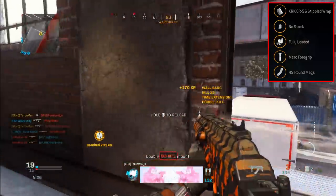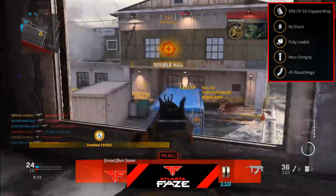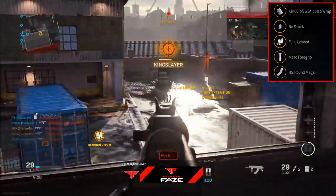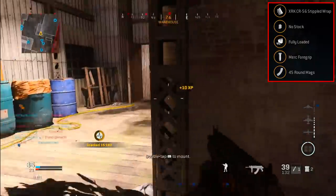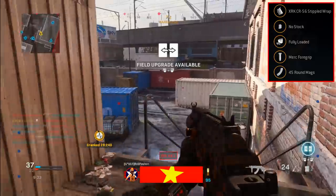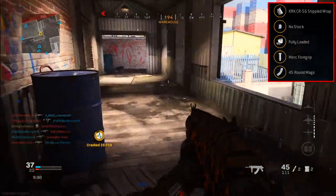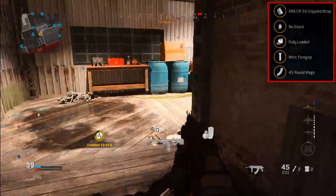For the first attachment, we're going to be using the Merc Foregrip as the underbarrel. This one's going to give us some good recoil control as well as hipfire accuracy. That added bonus of hipfire accuracy is the main reason I'm choosing the Merc Foregrip over any of the other grips — if you're playing aggressive and going up close and personal, you are going to want to hipfire in certain situations.